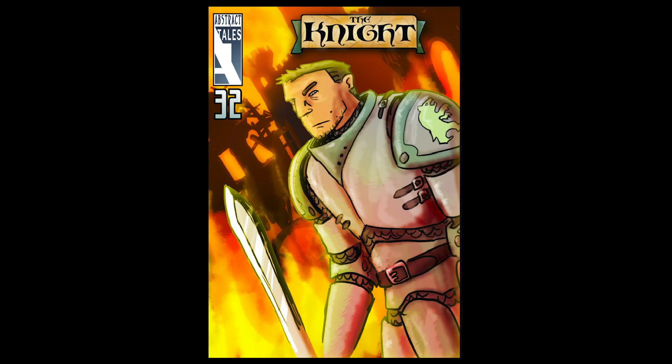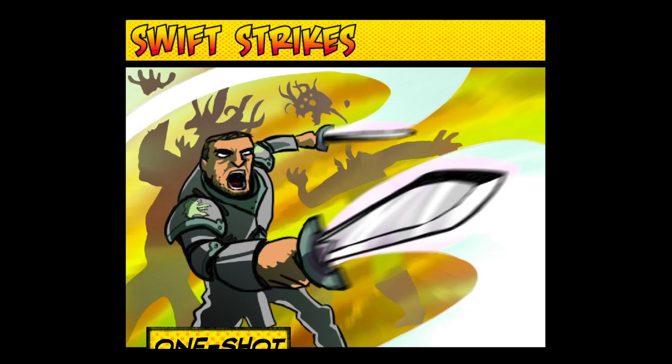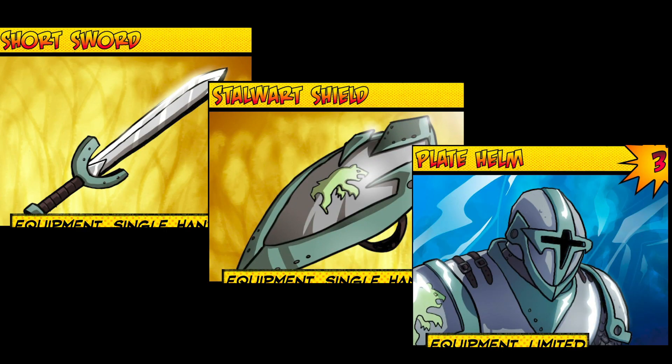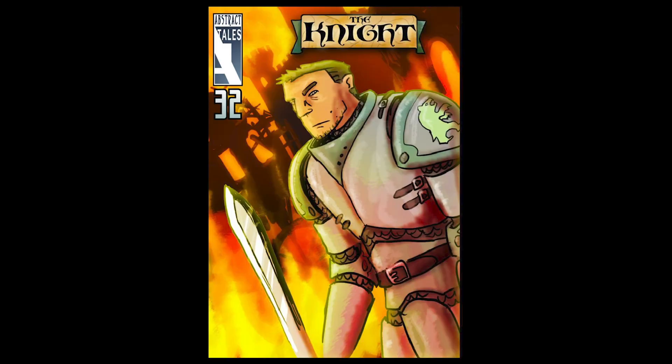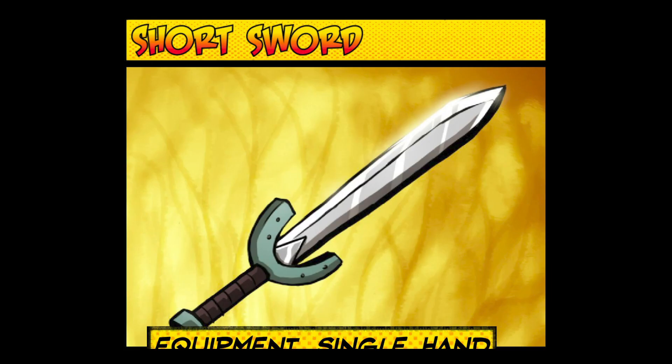Moving onto the Knight, we have possibly the simplest deck in the entire set. He, or she, just does damage and fights on the front lines, sometimes attacking, sometimes protecting. Their distinguished cards are the sword, the shield, and the armor — and I'm choosing the helmet for this purpose. You mean a Knight is recognized by his arms and armor? The sword and shield are not limited cards, but instead have effects that prevent more than two of them from being in play. This means you can have a sword and shield each, or instead two swords or two shields in your loadout. The sword increases the Knight's damage by one and gives him a power that allows him to deal two damage.